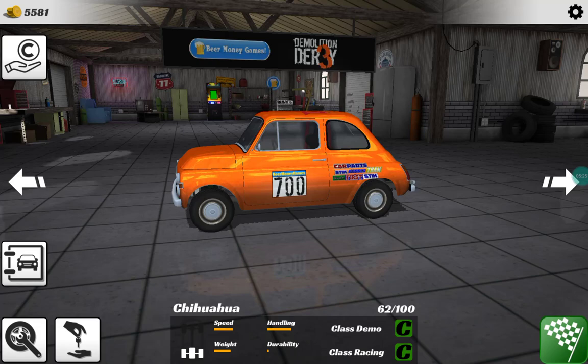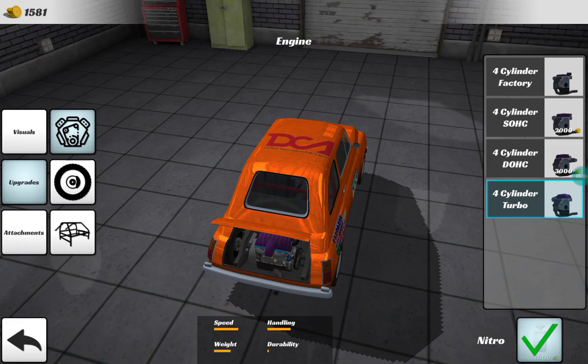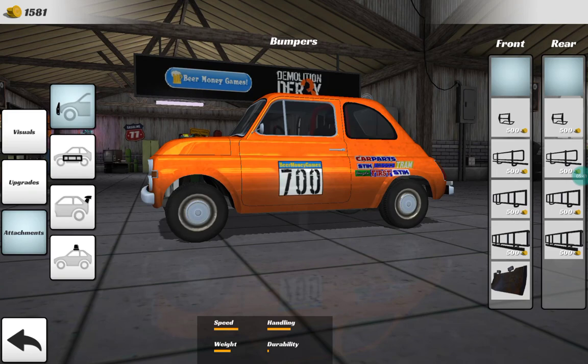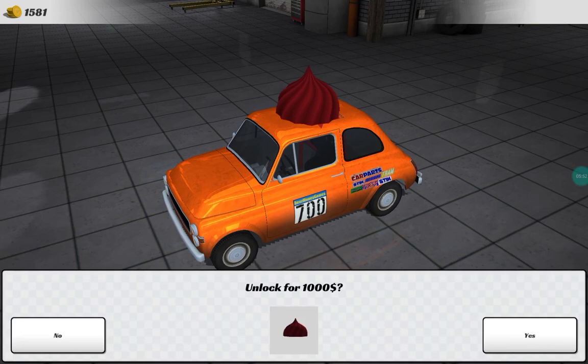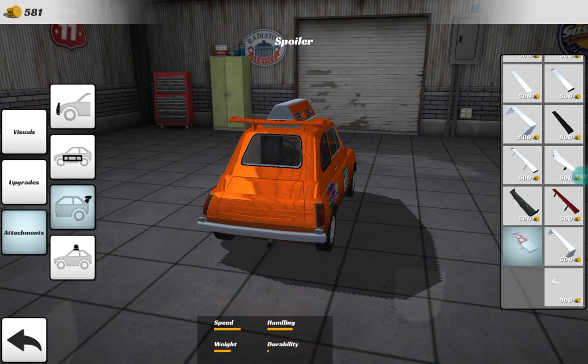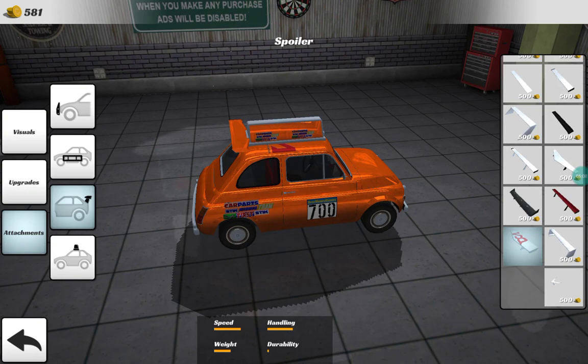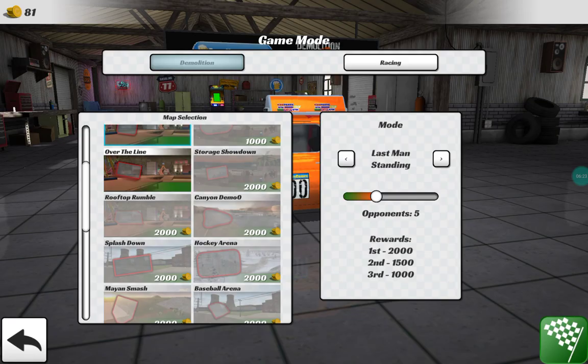Oh my god that was so close! Yes, yes, yes! Now I can get the engine upgrade - yes, got it! It's really powerful now. I'll get the wheels too. Yeah, that looks good on me, doesn't it? Okay, looks like a taxi now - an orange one. Now, quick, let's go!